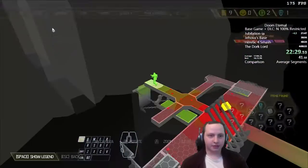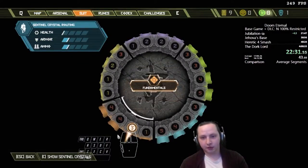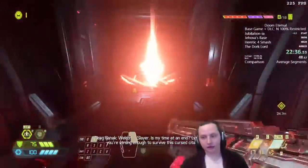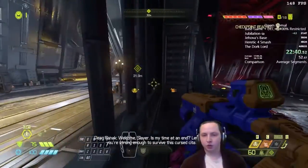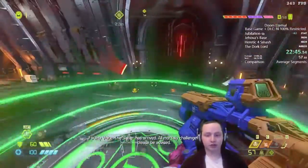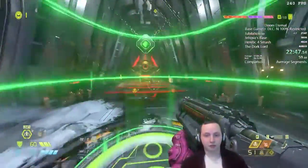After pressing this button, I upgrade the suit with Hot Swapper. This lets us swap between weapons and weapon mods faster. We need this because faster weapon swapping increases our damage — we'll constantly swap between everything.